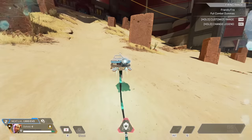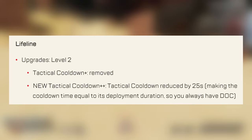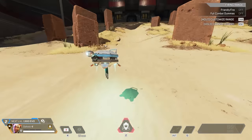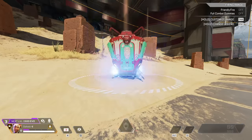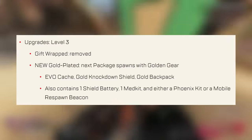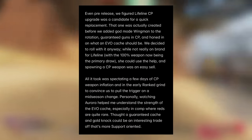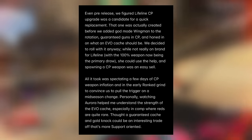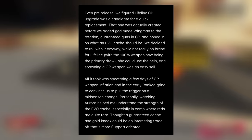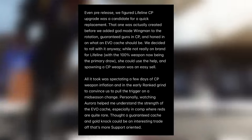Luckily, the Shadow Society event has more than just cosmetics. One part of the patch notes was the Lifeline changes. The Lifeline changes completely change her perks so that instead she has a tactical which is always off cooldown, and her care package changes so that instead of giving you a care package weapon, her next care package will spawn in with a gold evo cache, a gold knockdown shield, and a gold backpack. John Larson, a game designer at Apex, shared why the devs decided to do this. They said, even pre-release, they figured Lifeline's care package upgrade was a candidate for a quick replacement — it was created before they added the godmode Wingman to the rotation, guaranteed guns in care packages, and honed in on what an evo cache should be.